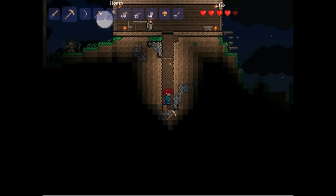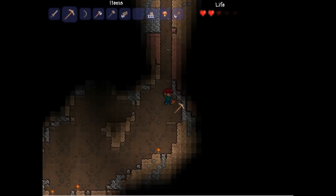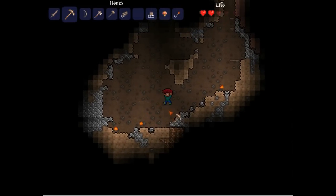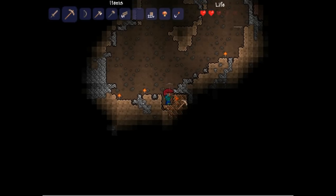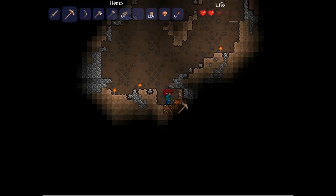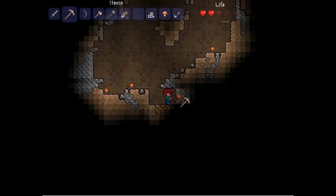Pretty much just gonna dig down a hole and you just dig down as far as you can go. Once you've dug your tunnel you'll start reaching these big cavernous areas. As you can see from the oranginess - that is indeed copper. What you want to do is harvest all this copper because copper is an ore you can make better tools with. You start off with copper, but you only get a copper axe and a copper pickaxe.